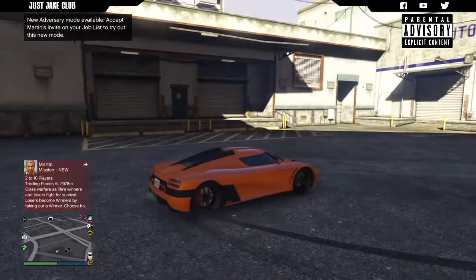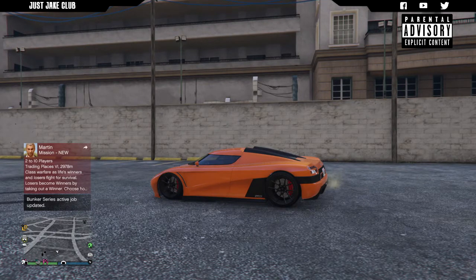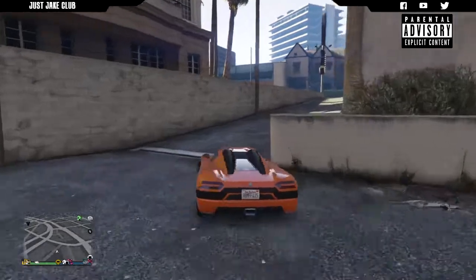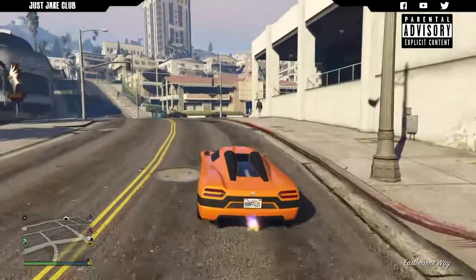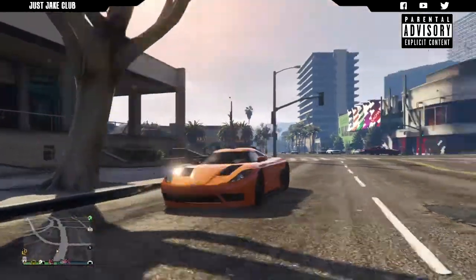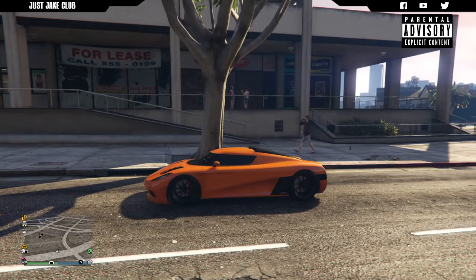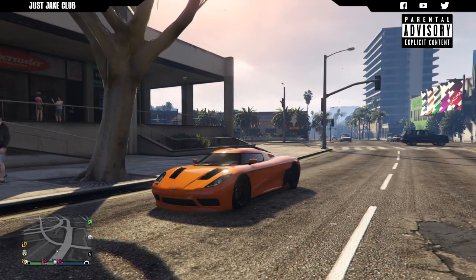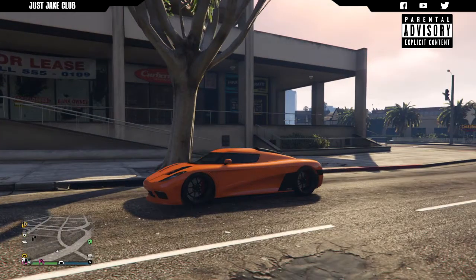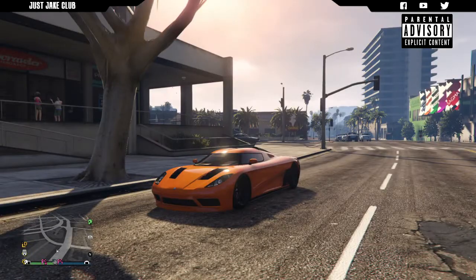Overall, I'm actually really digging this car. I think it's better looking than the original Entity for a start, and it's ten times better looking than the Taipan. I believe it's quicker around the track than the Taipan too. If you were buying a supercar from the first five cars of this DLC, I'd go with the Entity XXR all day — the Taipan is a piece of shit. This thing looks small, sleek, and cool, especially when you simplify it with a cleaner front bumper, remove the rear spoiler — that cleans it up nicely. And that orange looks awesome.